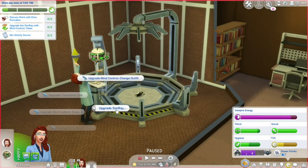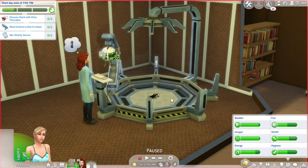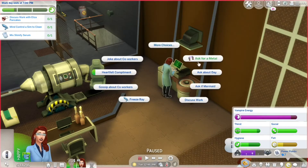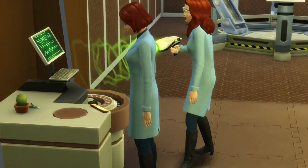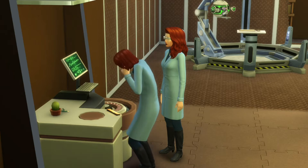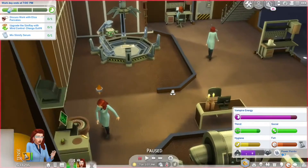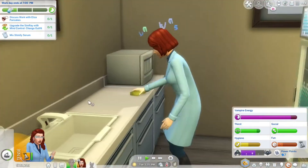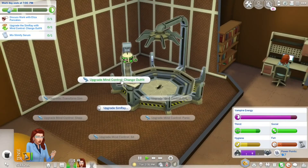We can already upgrade the sim ray to clean mode. There we go — it's upgraded! Eliza Pancakes, this is what you get for not giving me my metal. I'm assuming we successfully mind controlled her, considering she has a bunch of numbers floating out of her head. She's just cleaning the counter.